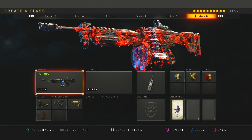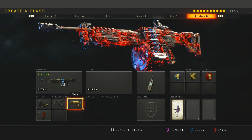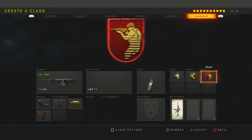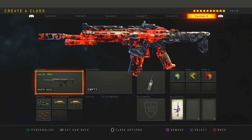Next is my Titan class setup. The Titan is a really good LMG — that's like the new meta, what everybody's running around with. I run red dot, quickdraw, stock, extended mag, Cosmic Device, scavenger, lightweight, and ghost.